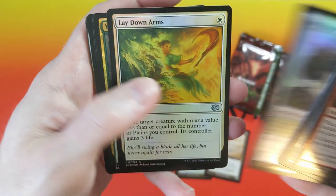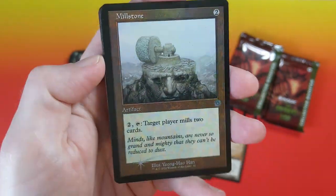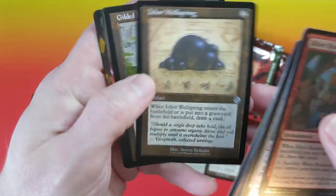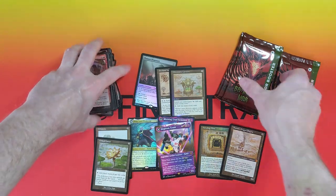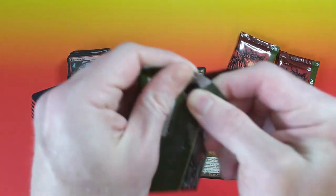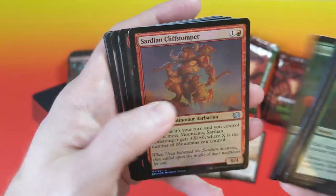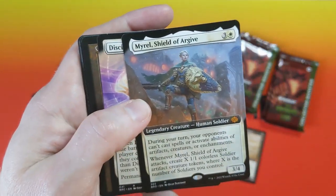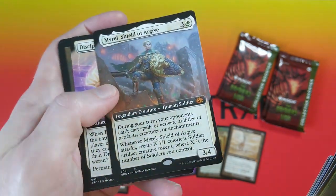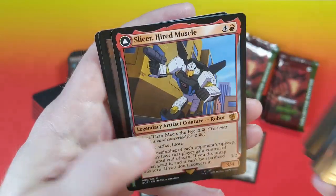Rob from RNG Games opened about 35 or 40 of these boxes. He got three serialized artifacts and the foil Millstone — just gorgeous. I'm just going to throw it down there so I can gaze at it. Gilded Lotus and Megatron — sadly not the foil, but hey, Megatron. There are some great cards in this set besides just the chase cards: Titania, Gix, Cityscape Leveler, Portal to Phyrexia, and Mural, of course. Slicer.